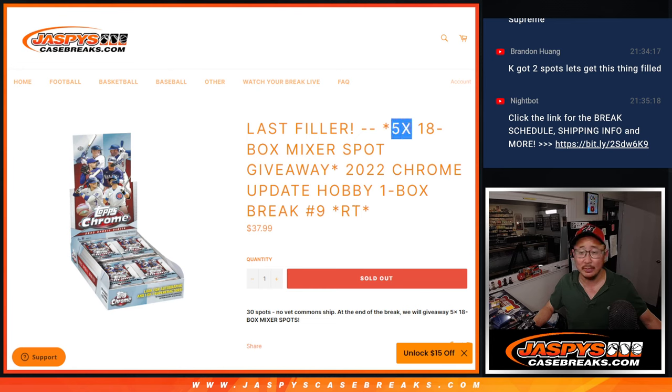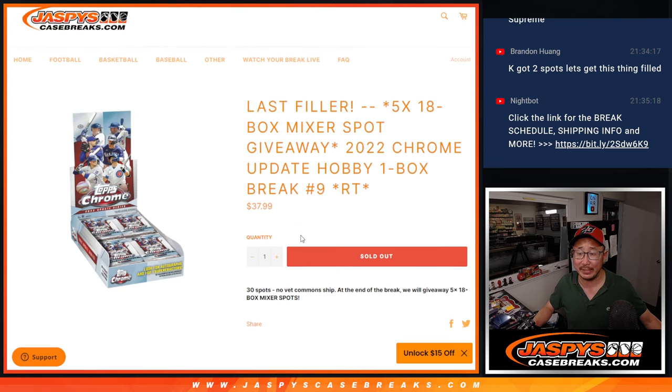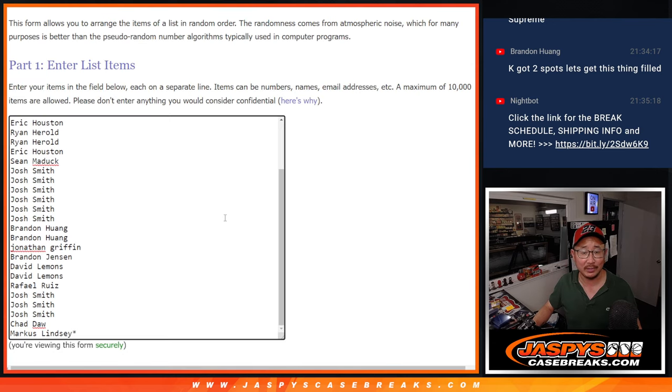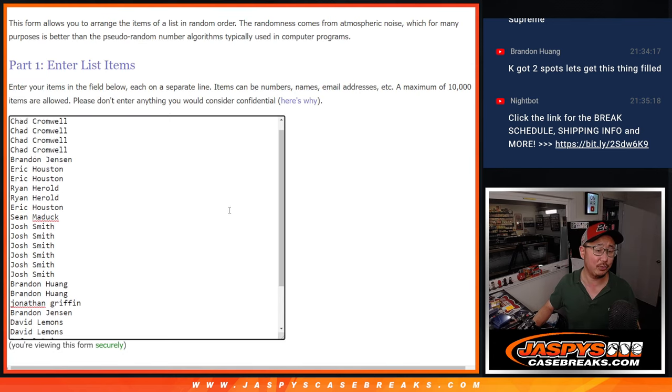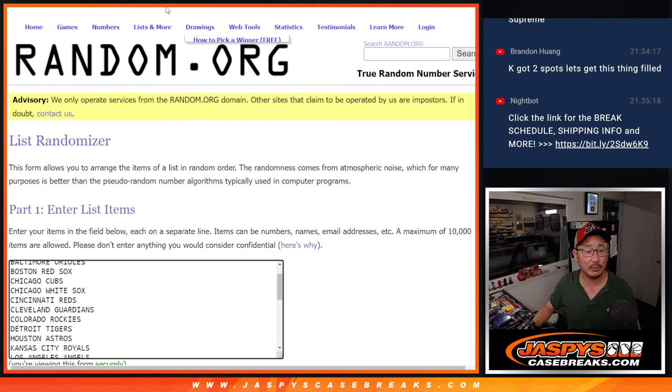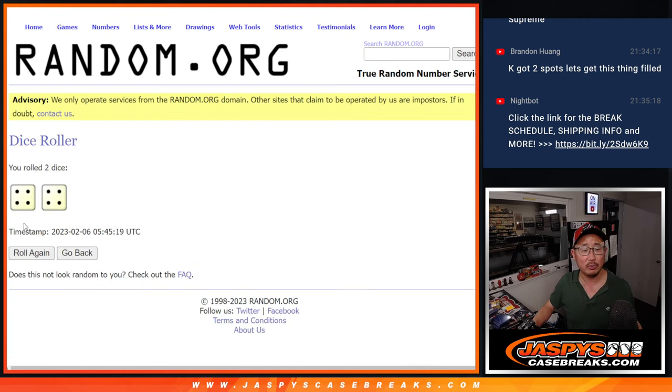Random team break number 9, with 5 of the final 18-box mixer spots being given away. This is a break we're doing a little bit later at night, so that mixer is going to be the first thing we do tomorrow. Big thanks to this group — all 30 teams are going to do the break first, and then we'll do the randomizer for the giveaway part at the end.